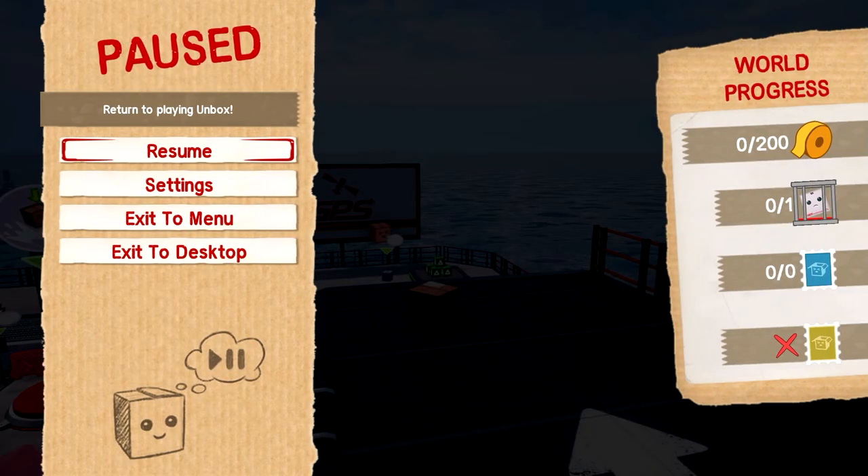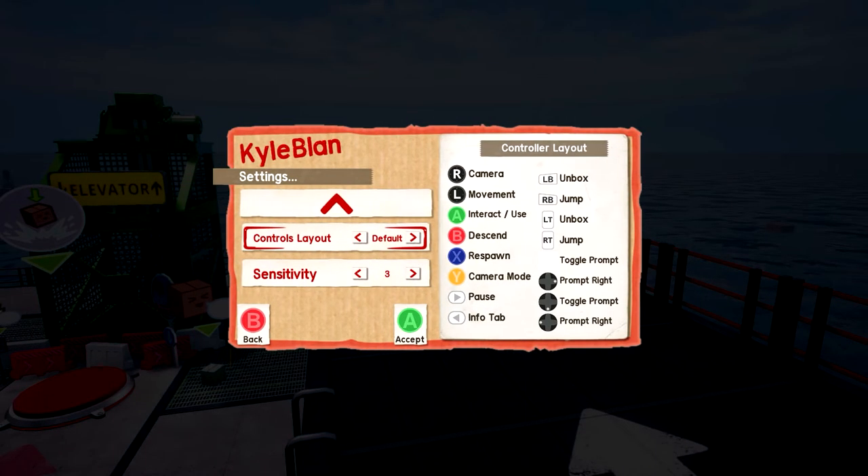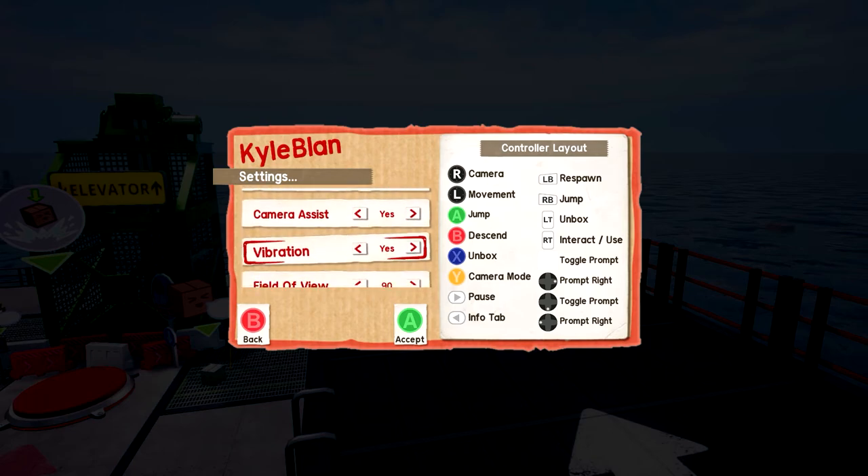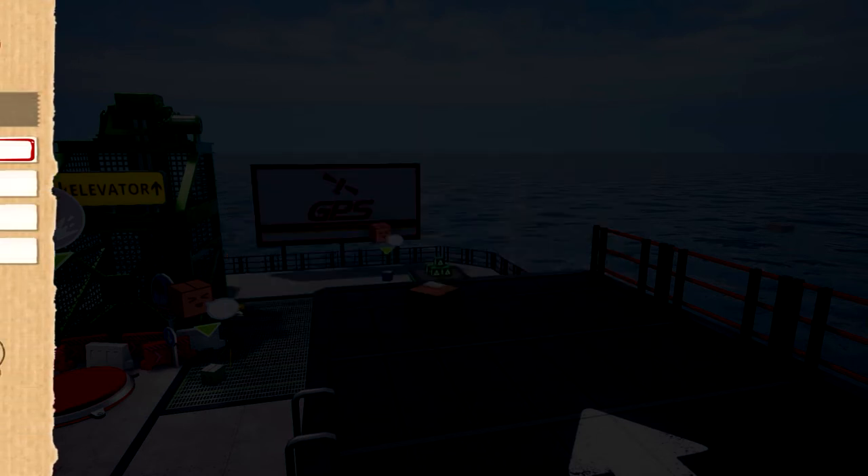First I'm legitimately going to go see if I can change these settings. Oh yes, this is what I needed. Jump. Unbox. Descend. Why not just let me customize it? Sensitivity is a bit high, I'm going to turn that down. Camera assist — sure. Okay, all that stuff's good. This is going to be much, much better.